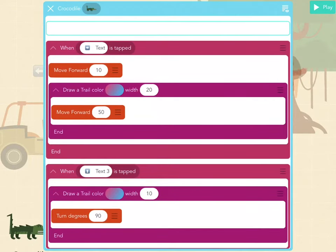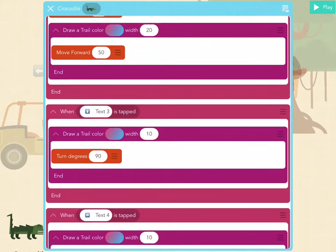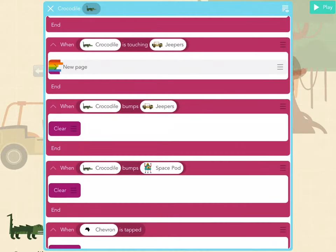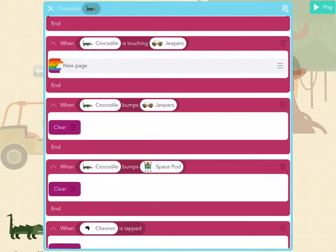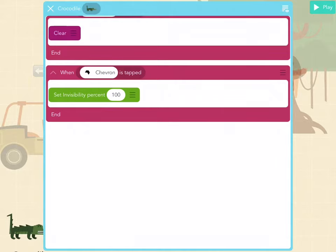The codes I used most often were 'when blank is tapped', and 'draw a trail color blank with blank width'. The other two I used a lot were 'when blank is touching blank' — or 'when crocodile is touching blank' — and making stuff disappear or turning them invisible. All you have to do is set invisibility to 100%, and that turns them invisible and makes them disappear for your next level, which is what you want to do.